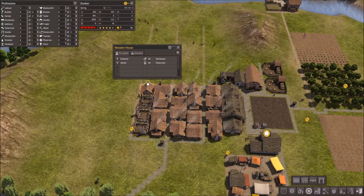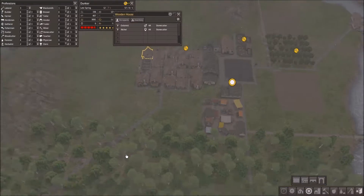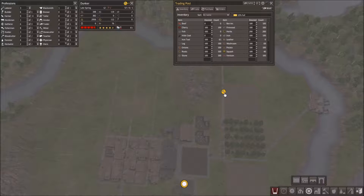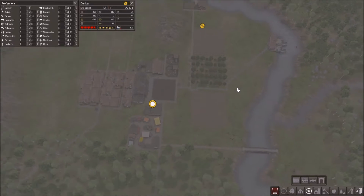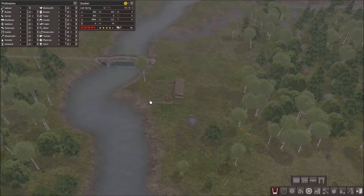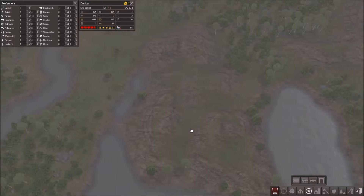We're getting really low on everything here, mainly iron, because iron is being used for everything. They have other materials over here too - I forgot about that. Tools are at 61 now. Why are they not working on these? Oh right, cause I got the houses - that's my bad. But they still need to start clearing the area.